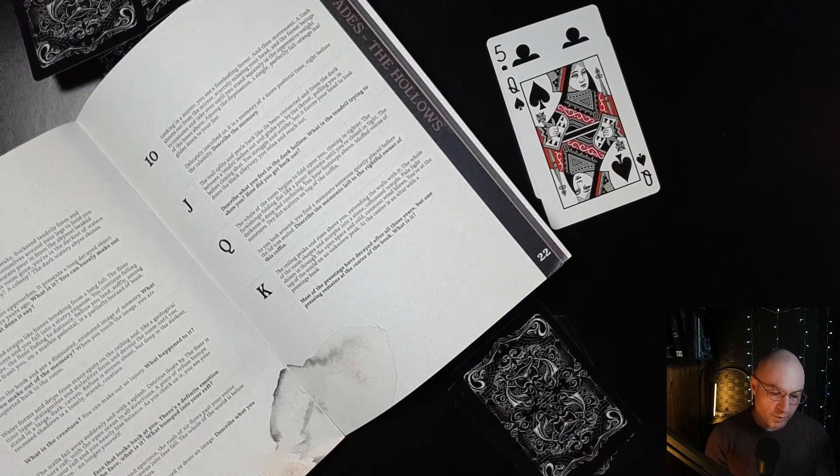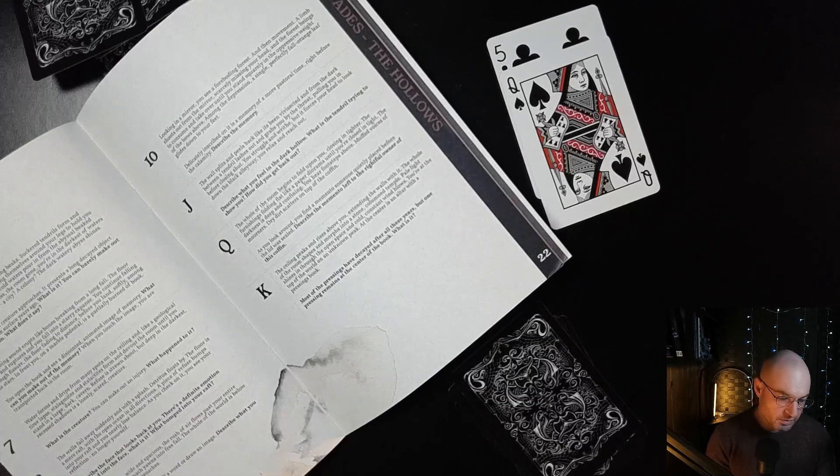The whole room begins to fold in upon me and it closes in tighter. The furnishings folding like a flat paper diorama — these crumbling pieces of furniture flattening, becoming two-dimensional. Then I'm closed in tight. The darkness is deep and confining. I can hear footsteps above me, muffled voices of mourners. Dry dirt scatters on the top of the coffin. As I look around, I find a memento someone quietly placed before the lid was sealed.